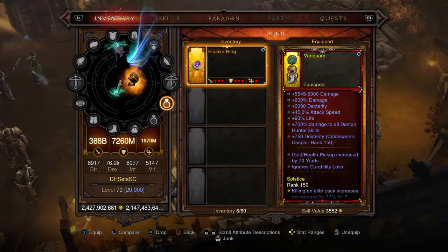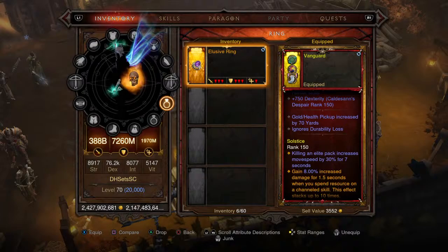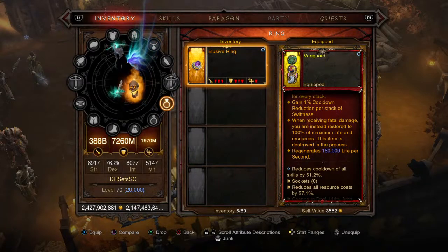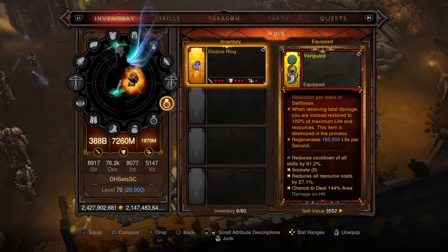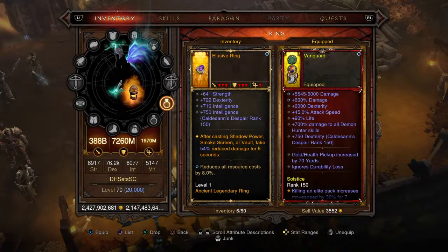For the first ring we have the Immortal Ring — 6,000 dexterity, 700 damage to all Demon Hunter skills, gold and health pickup radius increased by 70 yards, and it has the Molten Wildebeest's Gizzard gem for 160,000 life regeneration per second. Cooldown 61.2%, resource cost reduction 27.1%, 144% area damage on hit, and 45% damage to enemies.